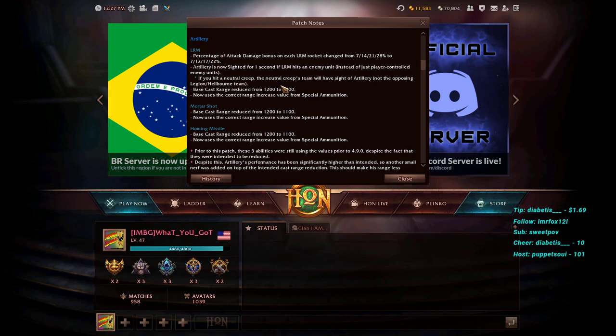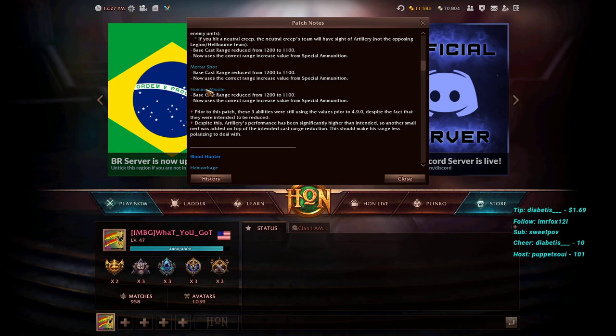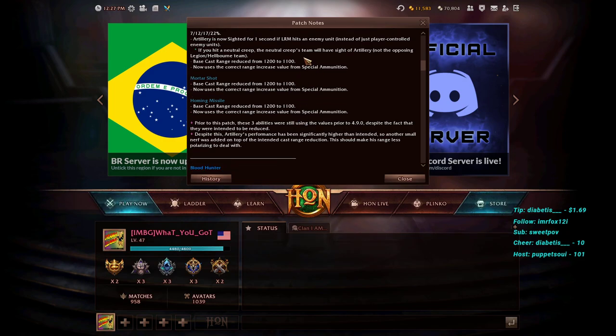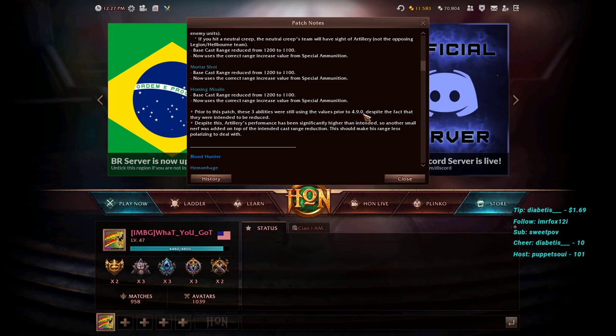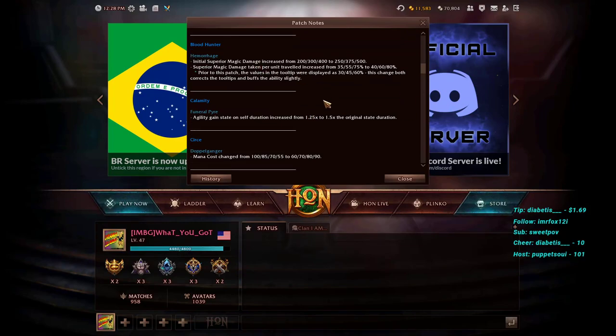Base cast range reduced by 100 for LRM, Mortar Shot, and Homing Missile — all three spells got a 100 cast range reduction. These values were not correctly reduced from the 4.9 patch as intended, so Artillery was over-performing despite that. Another small nerf was added on top. He had about a 60% win rate across all brackets — very high pick rate, very high ban rate. His range was so polarizing, making it very hard to counterplay. These combined nerfs address both the range and damage issues.